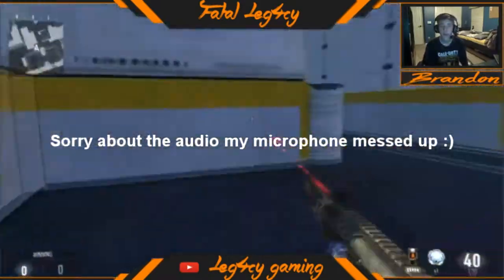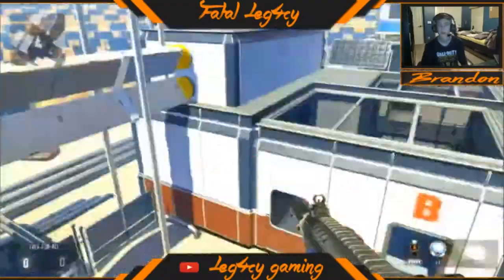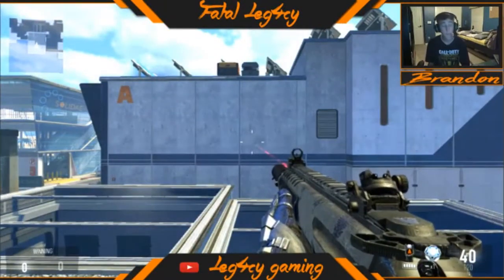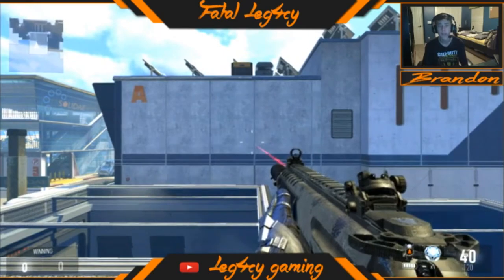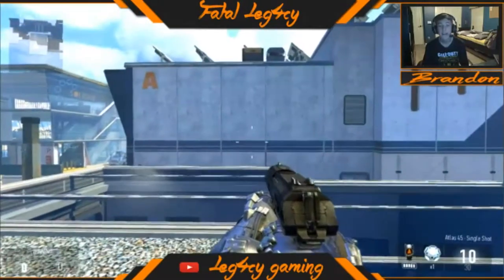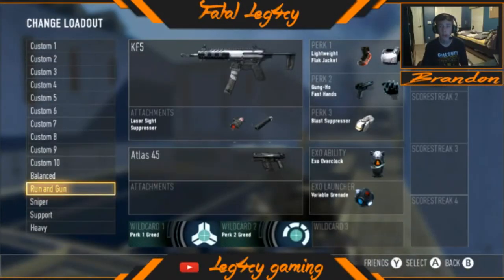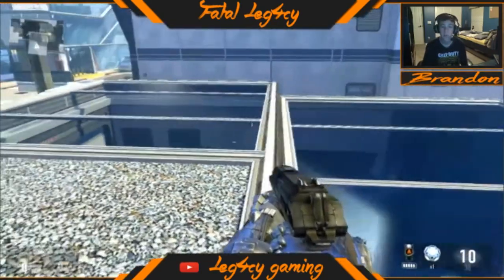Today there have been some people that don't know how to do the glitch on the map Solar. Now keep in mind, the glitch I'm going to show you does work online — I'm just doing it in private match because it's easier for demonstrations. It can be done with the KF5, with a sniper, with any gun, but it's easier the lighter the gun you have, especially if you have the perk Lightweight. I'm using the running gun preset class because it's easy.